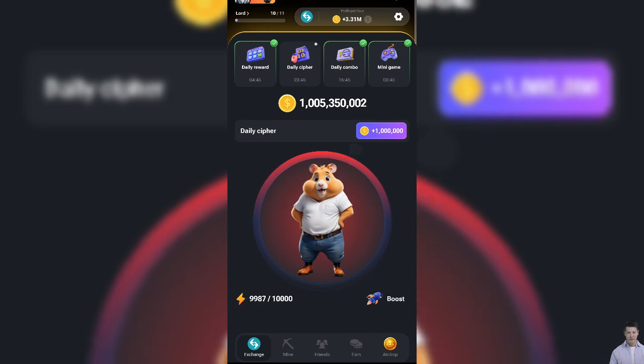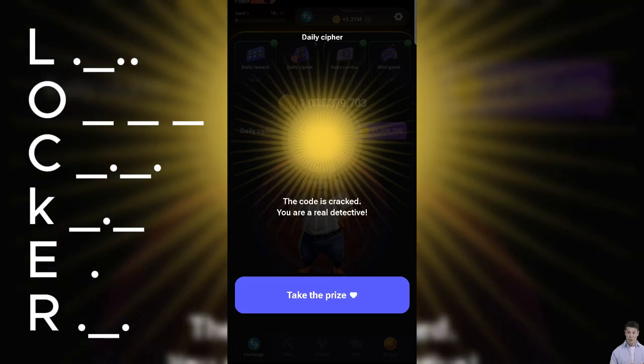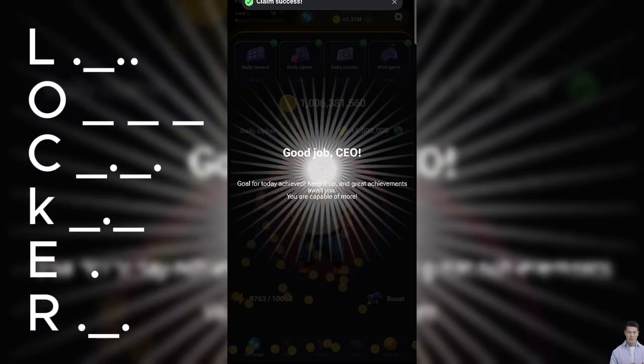Hello everyone. Today's Cypher Morse Code is LOCKER. For letter L press dot dash dot dot, for letter O press dash dash dash, for letter C press dash dot dash dot, for letter K press dash dot dash, for letter E press dot, for letter R press dot dash dot. Today's Cypher Morse Code is completed — claim and enjoy your 1 million coins.